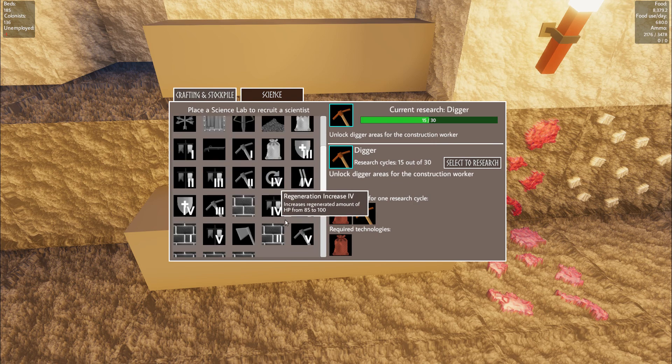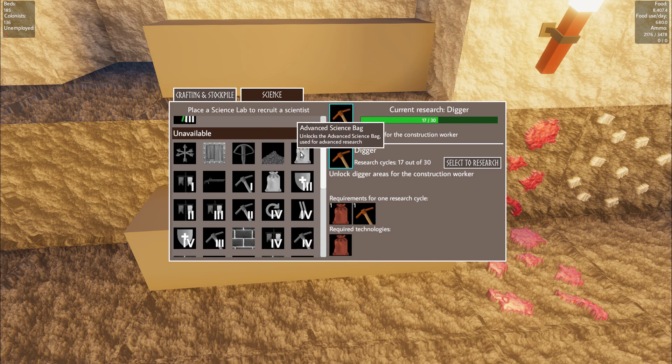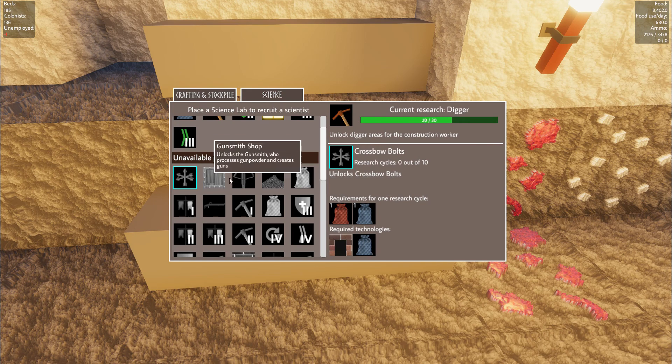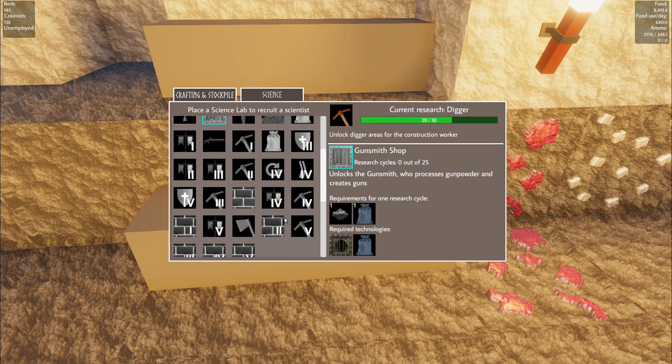Once we've got diggers, the next one down the list is constructors. I want the next... digger limit — you can increase our digger limits. This is where we want to go. But we're going to need lead to make crossbow arrows, and that's definitely further down. So we need to go quite a bit further down. Builder — we need that, though it's quite a bit of research.